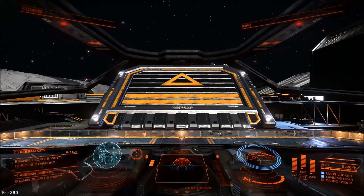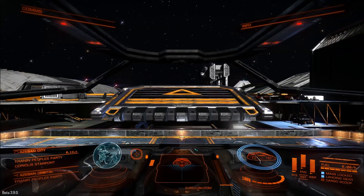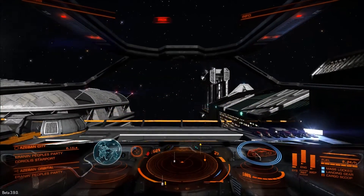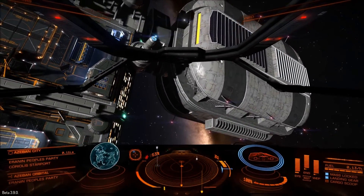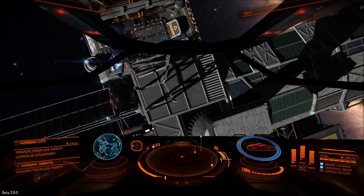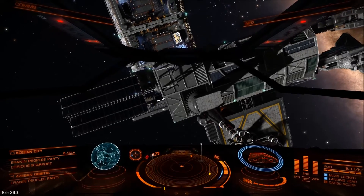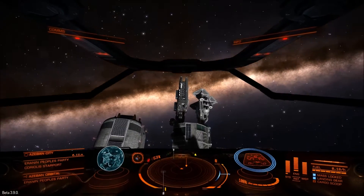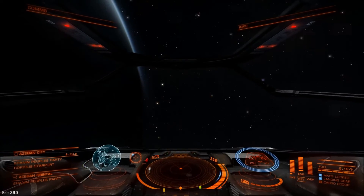Alright, now what does this place look like? It's all so much brighter and more vivid. I like that. And this looks like a different type of station which I haven't seen before — well, starport. My controls are really weird. Roll is on the wrong stick. Azaban City is behind the planet, but I have a button which jumps me in. I can't remember how to boost.